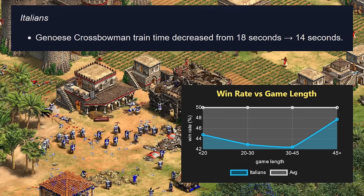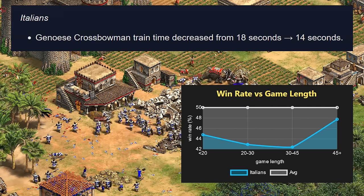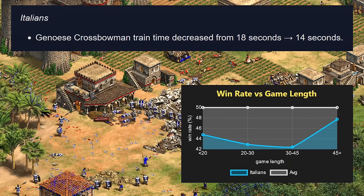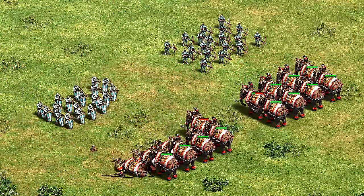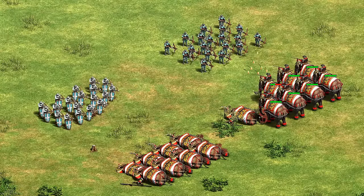Moving on to the Italians — this is another civ like the Georgians that has really been struggling. Their change is that the Genoese crossbow training time is dropping from 18 to 14 seconds, making it easier to mass. Italians definitely could use a buff, especially on Arabia where they're really tanking in the mid game against a lot of cavalry civilizations — ironically enough, considering their unique unit is supposed to specialize against those. We'll see if this has the desired effect.